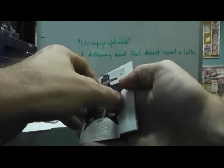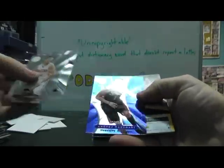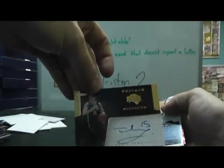We have Jae Crowder, rookie autograph. Al Horford, red. Kobe, Kobe, Kobe, Kobe. Blue, Andre Bargnani, 299. Pulled two of these earlier in a case — it says private signings. He did Turkoglu. And then Andre Miller, blue. Ryan Anderson, red.